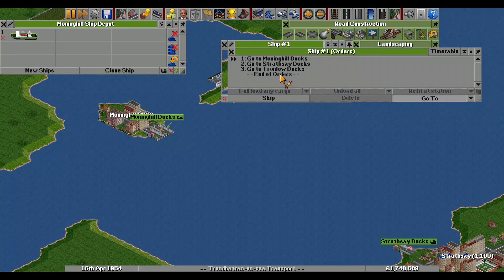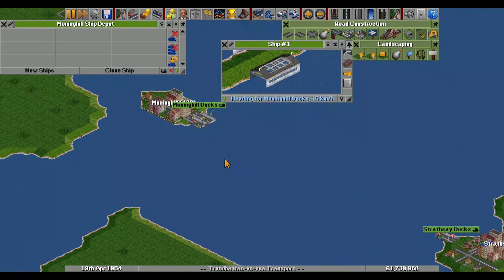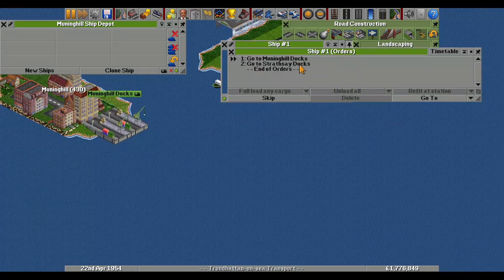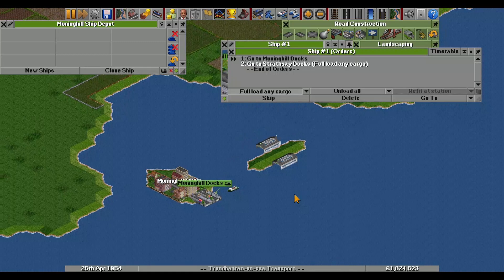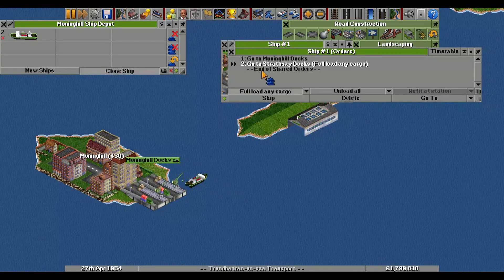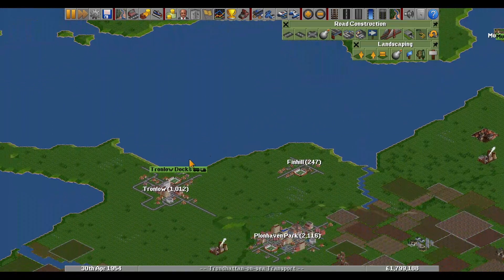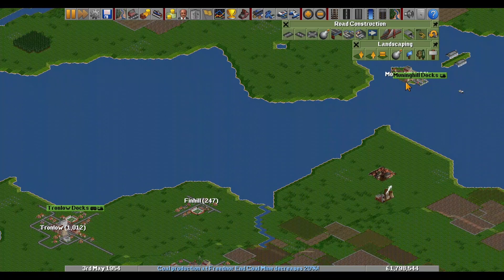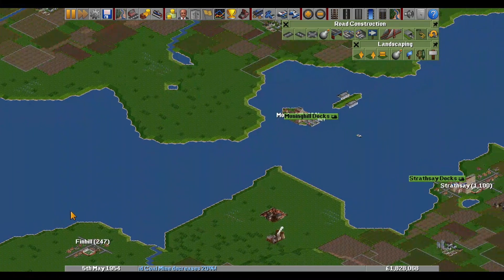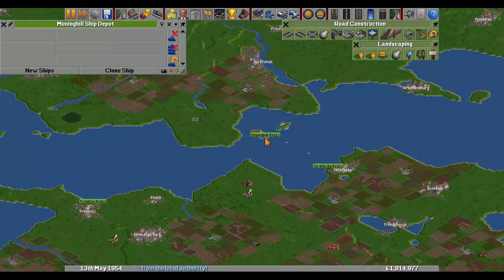No, that's too far away. You should also separate them - have one going there. You can full load at Strats, and then clone another ship of that kind. One direction is done. Now place a buoy on the halfway point and then send ships between Tronlow and Money Hill.